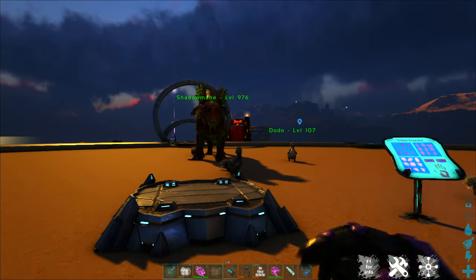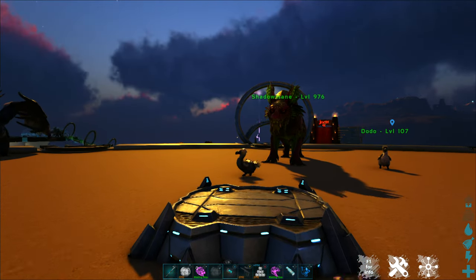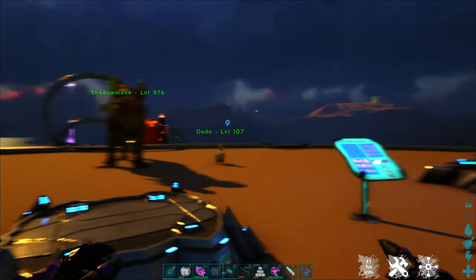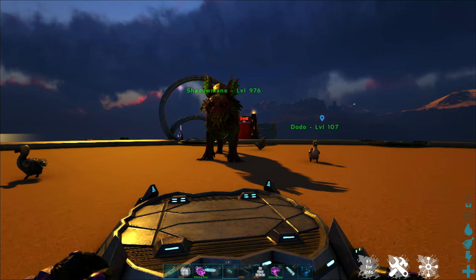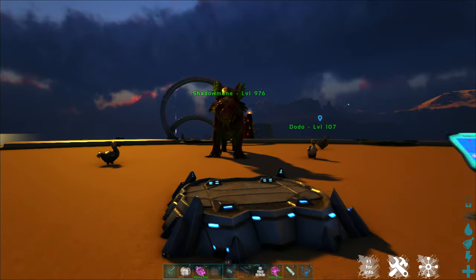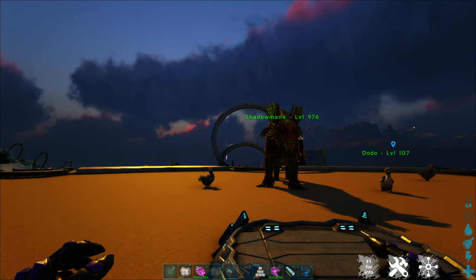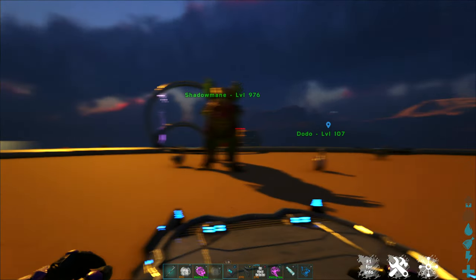One of the next tools that is extremely useful to anybody playing on the server is our Awesome Spyglass. If you are coming from console or non-modded ARK, you're used to the regular spyglass which gives you minimal information and lets you see things at a distance. The Awesome Spyglass, which you can pick up for free in our community centers, is a much more powerful tool.